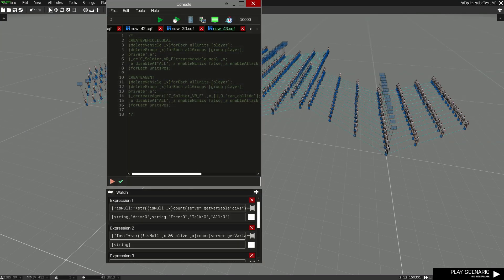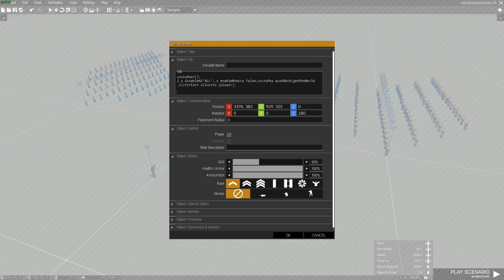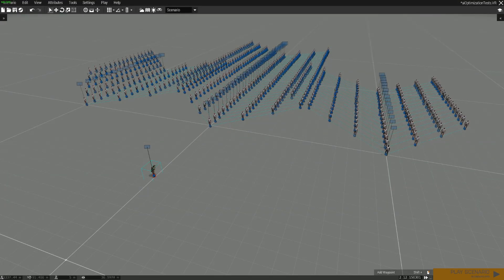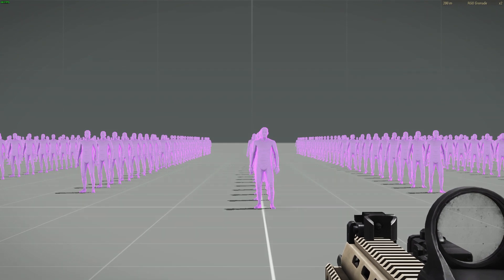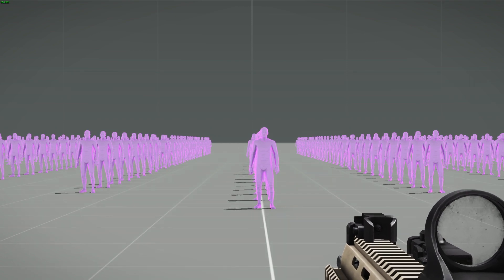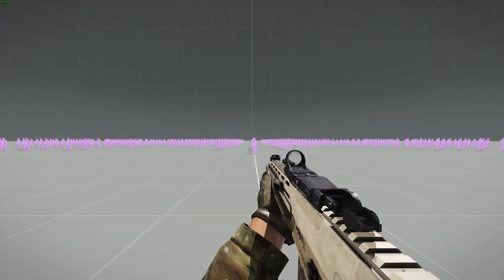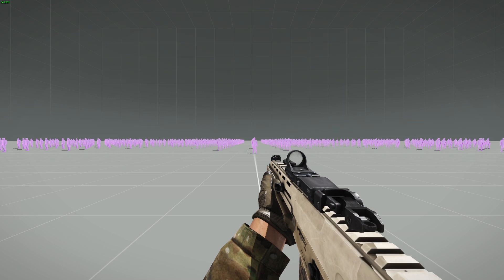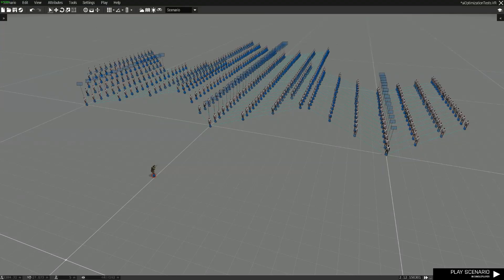Let's replace them all with agents. For some reason this test actually gives you worse performance, but I think it's just the way I'm doing the test. I'll create them all as Sea Soldier VRF — this is the most optimized way to spawn in an AI because they have no equipment and no randomization whatsoever. Their identity might be randomized, but all their gear is non-existent. I'm getting about 51 to 53 fps, which is actually less than with the units.